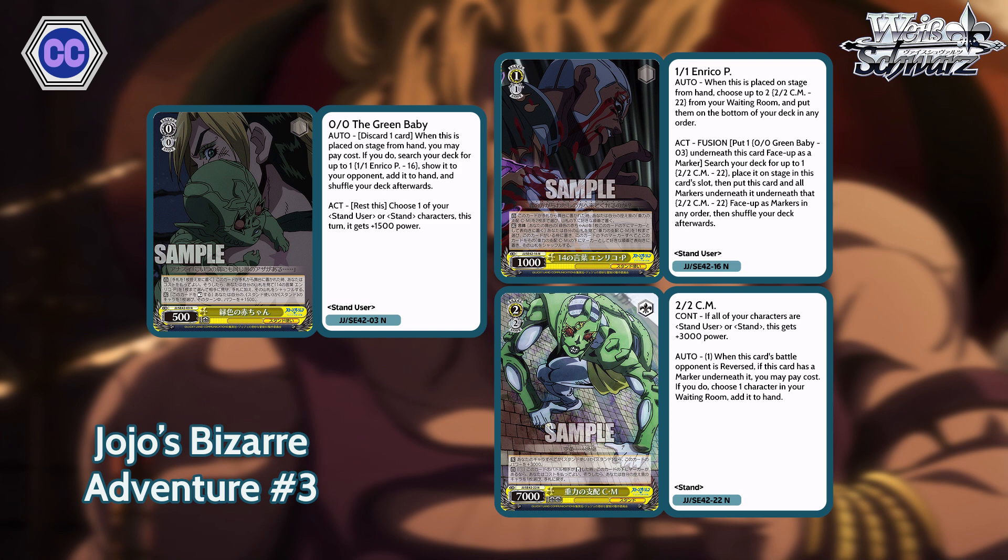That Seamoon is 2-2, 7k base. If all your characters are stand user or stand, this gets plus 3k power. When this card reverses something, you can pay one if it has a marker underneath, and choose one character in your waiting room and add it to hand. The dream is to standby the 1-1 Pucci out at level 0, play a Green Baby, then use them to get a 2-2 Seamoon from your deck — and you have a 2-2 at level 0 or right at level 1 that can start reversing and plussing you. It's 10k base, really flavorful, Green Baby and Pucci working together to become Seamoon. It's so sick.